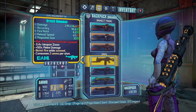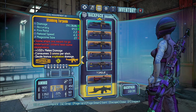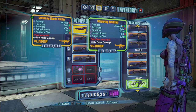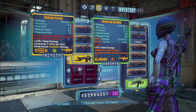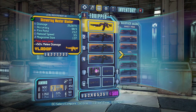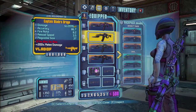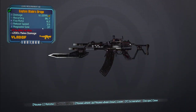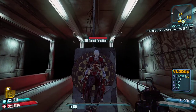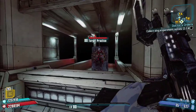Next are the Maliwan assault rifles — I believe there are five of these as well. The first is the Master Blaster, which has a very high fire rate and a very high mag size and fires lasers. That's really all there is to it.